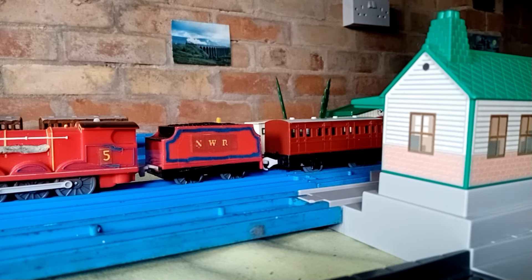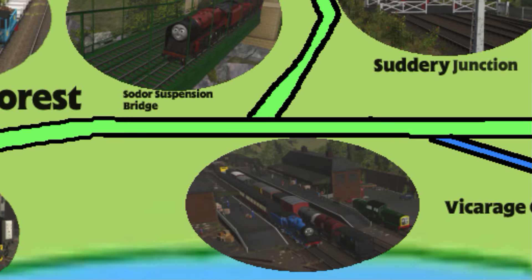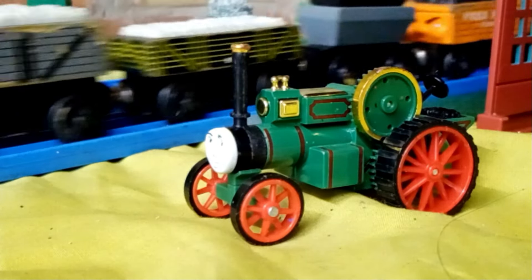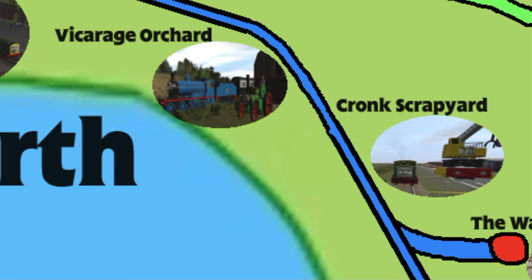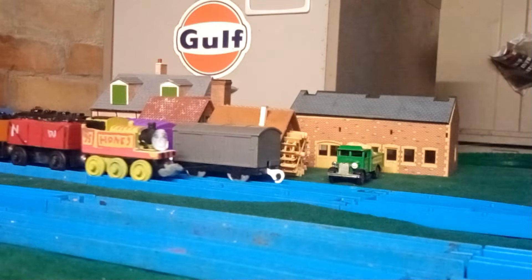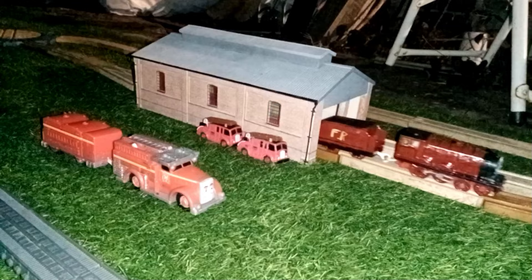Edward's Branch Line starts at Wellsworth, where Wellsworth sheds and the yard are located. Edward has slept there since it opened. Once you go onto Sutton Junction, we're officially onto the branch line, where it passes the Vicarage Orchard where Trevor lives, and Krong's scrap yard, where Reg also resides. Near the scrap yard is the waystump, which is located on Edward's Branch Line like on the Unlucky Tug CGI Sodor map. Boxford Halt is also located here. It passes both the Flower Mill, Suttery Castle and Lower Suttery, arriving into Suttery Station, where there is another junction that leads to the Sodor Fireproof Base.